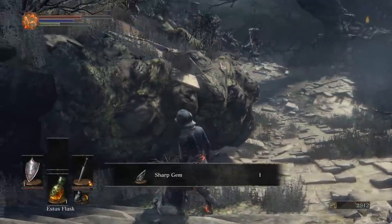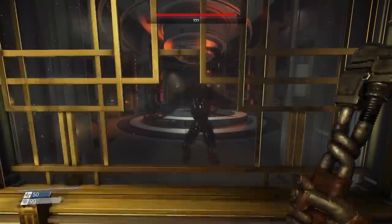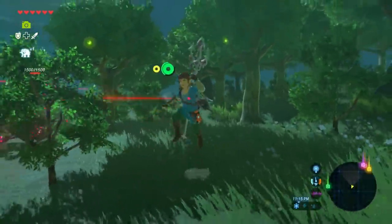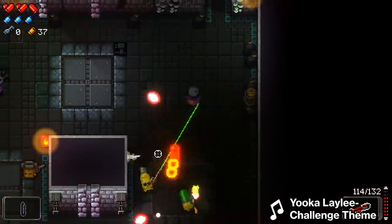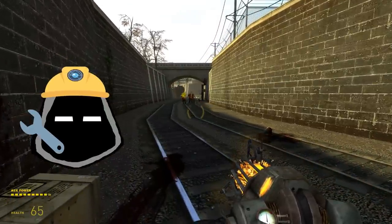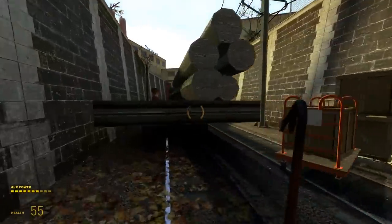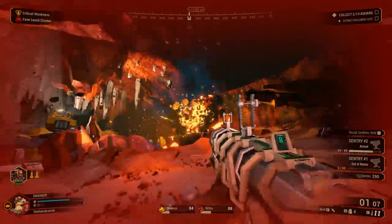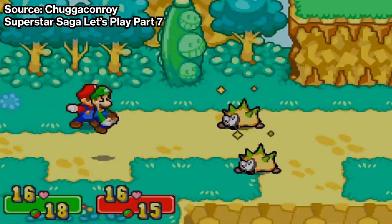Before a player has ever even interacted with an enemy, all they know about it comes from observation. Therefore it's important to use an enemy's design to communicate what it does and how it acts as clearly as possible. Deadly long-ranged enemies like Guardians from Breath of the Wild, or literally anything wielding a sniper rifle, usually have big nonsensical laser sights that totally give them away. Although not very realistic, this subconsciously communicates that the fun comes from staying out of sight and closing the distance. When it comes to visual design, exaggerating important features is usually the right way to go — cover explosive enemies in big inflating pustules, and cover things you don't want players to jump on in spikes.